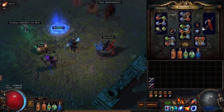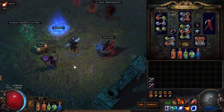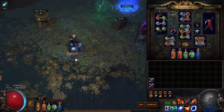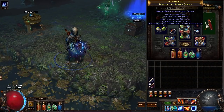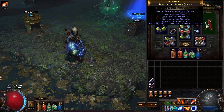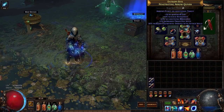For the amulet I'm using Ngamahu's Flame with the lucky corruption for movement speed. It does give a lot of fire damage which increases your ignite damage. It could be replaced with a rare with lots of elemental damage with attacks, and maybe fire damage and added lightning damage to attacks — just not fire-only or physical damage, because that would mess up Elemental Equilibrium. Ngamahu's Flame is also a pretty cheap amulet. My quiver is also not expensive — just elemental damage with attacks, and it's a piercing implicit quiver. Pierce really helps with clear speed.